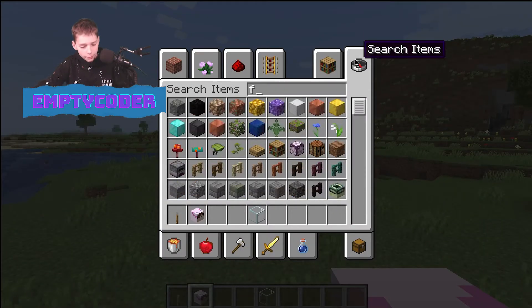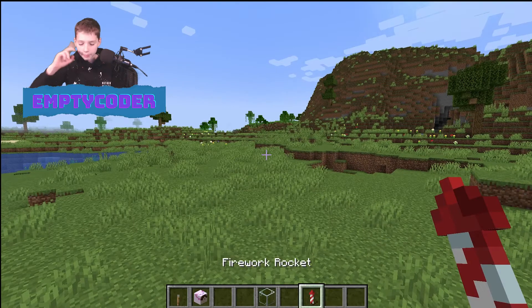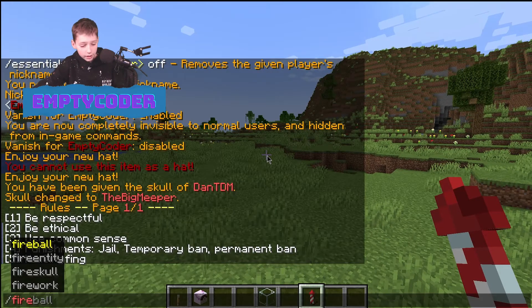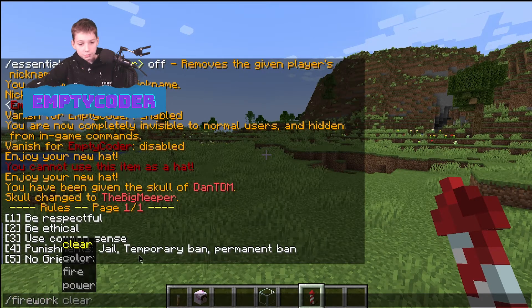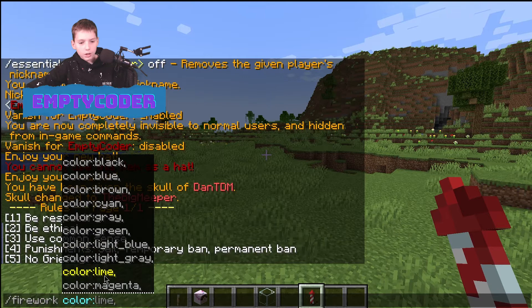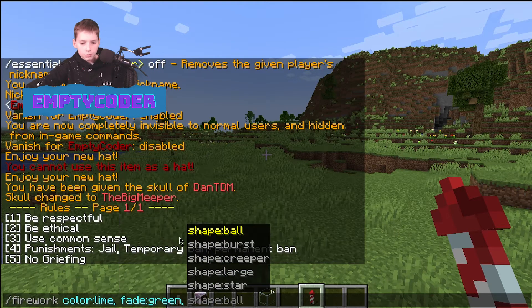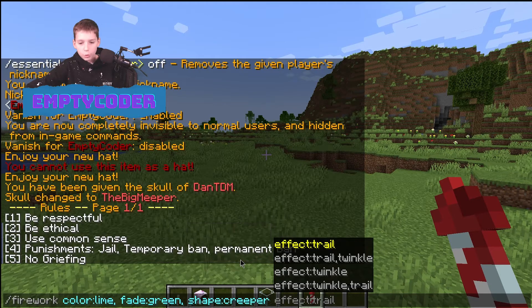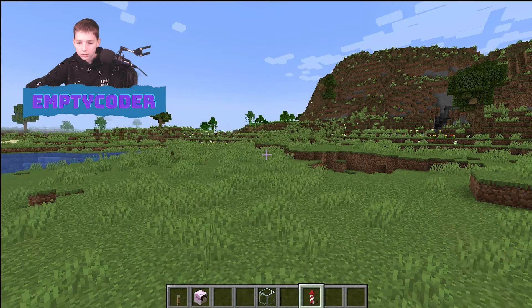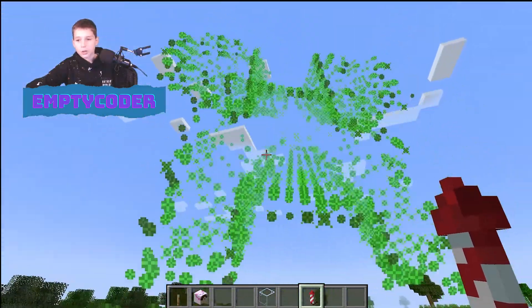Next, if you've got a firework and want to edit it, slash firework. You can change the color to lime, the fade to green, the shape to creeper, and the effect to twinkle trail. Then launch it up — and that's a creeper firework, and it's beautiful.